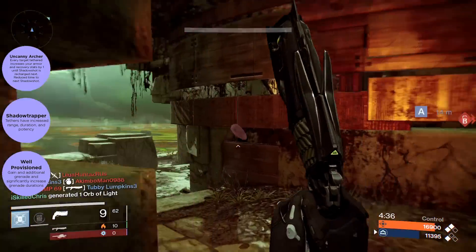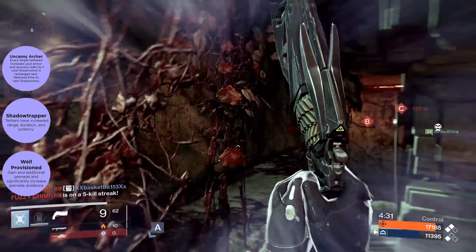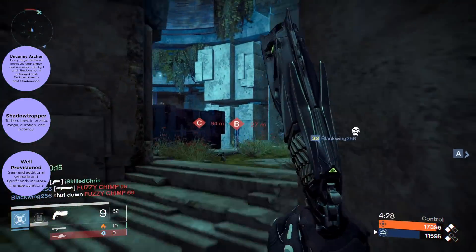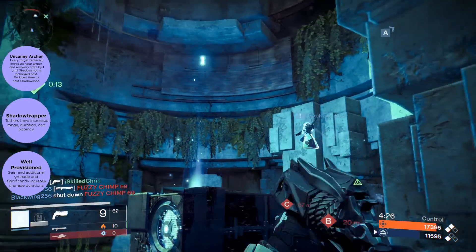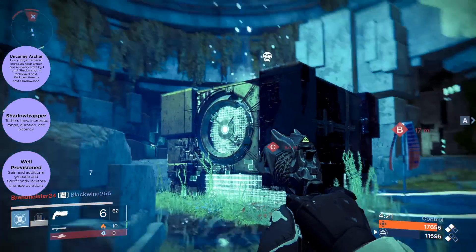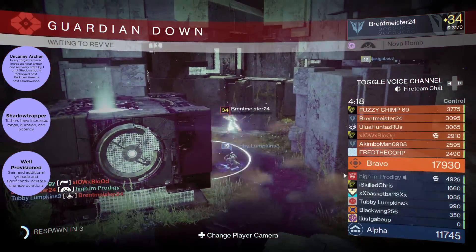Next we have Shadow Trapper, which helps your super a lot. It extends the range of the super so it can tie down more enemies, extends the duration of how long it ties them down, and also increases its potency — meaning it'll really slow them down while they're tethered.